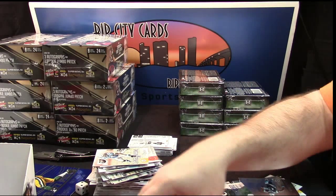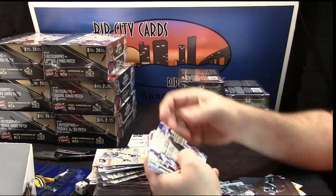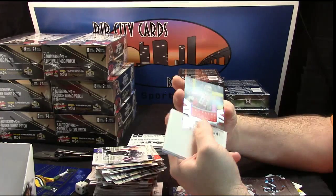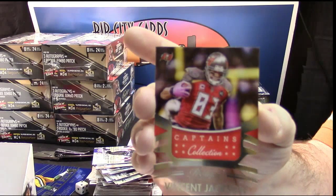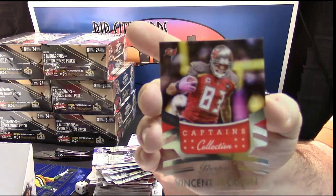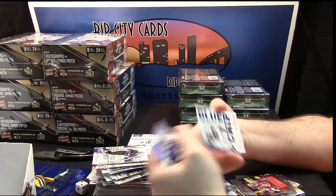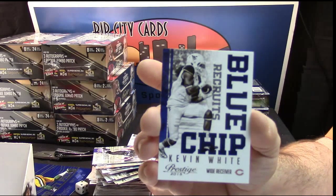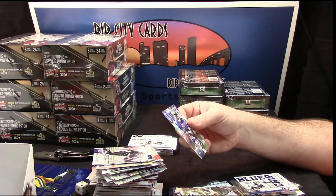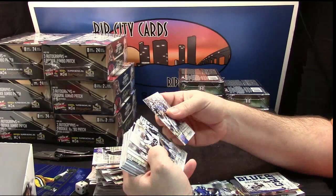Deontay Greenberry may have some stuff going on this year with Tony Romo throwing to him. Bernardrick McKinney rookie, Mosley. Victor Cruz, Tony Romo, Tavon Austin, Carson Palmer. I like this one for my Buccaneers - Vincent Jackson Captain's Collection acetate, another insert. Blue chip recruits Kevin White. Tyler Lockett rookie - I don't see a ton of the numbered autos in the boxes I've opened.